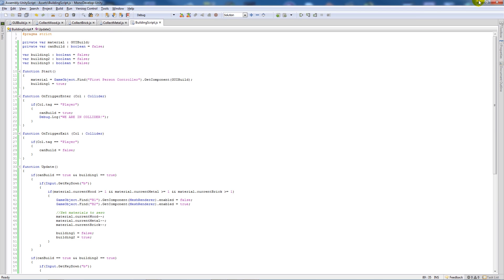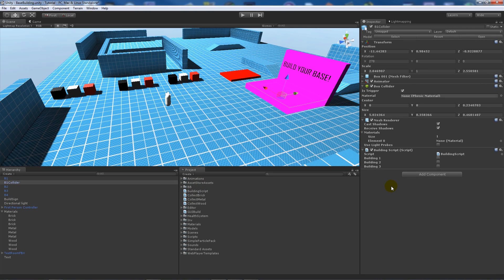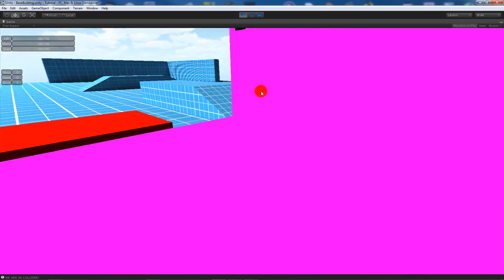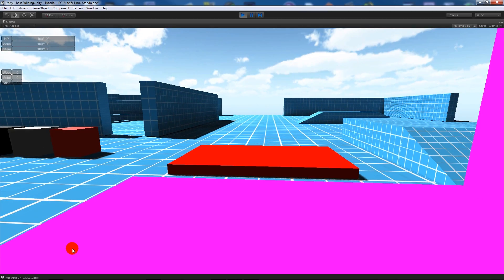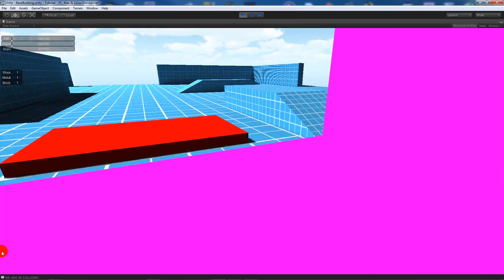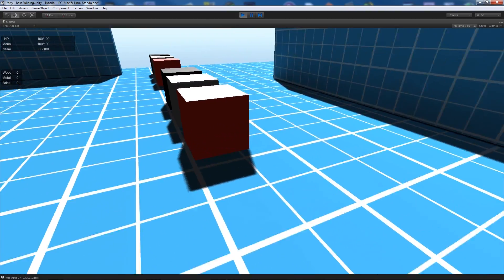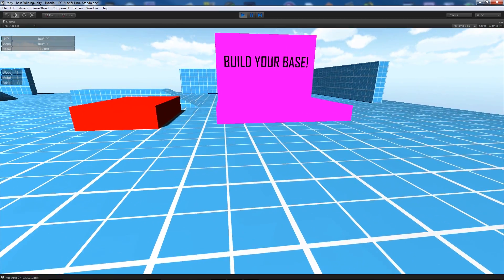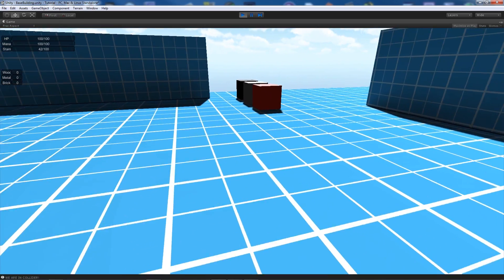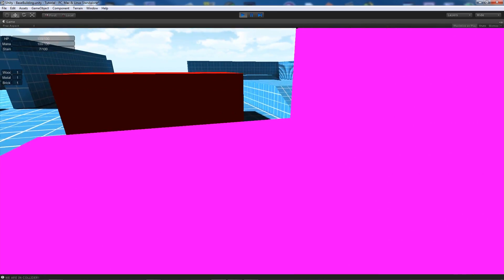I'll go to my Building One collider object and add the BuildingScript to it. Then pressing play — when I walk over to the base area and enter the collider, at the bottom it says I'm in the collider. If I press B nothing happens yet, so I run over and collect some wood, brick, and metal. Then going into the collider and pressing B, we've created a layer — but now I've got no resources.